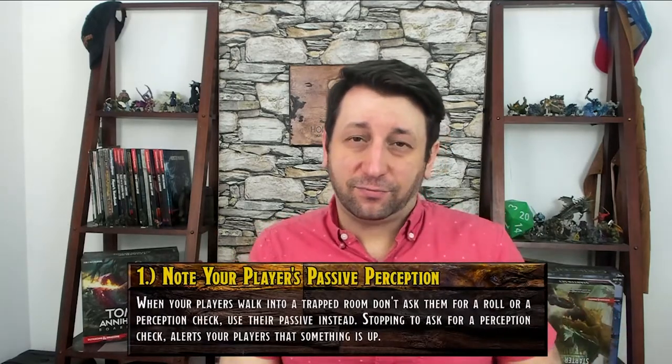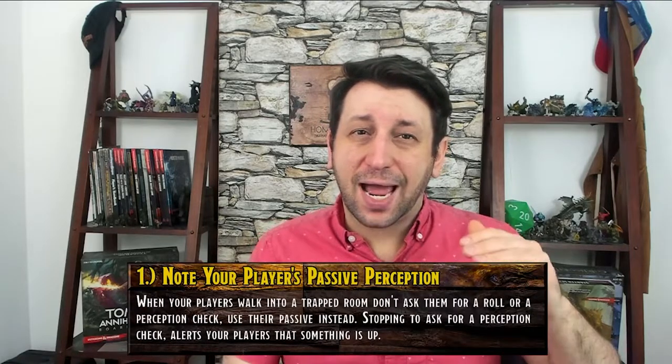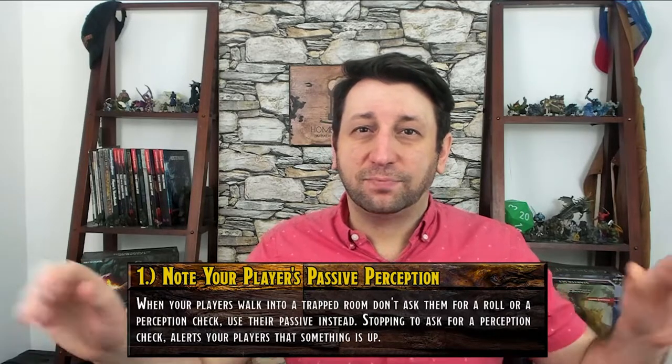The first thing we have to look at is always the passive perception of your players. You think this is an obvious thing, right? But if you ask your players for passive perception at the beginning of every single session, it clouds and muddies the waters. When you're asking for a perception check when someone enters a room, you're automatically tipping off your players that there is a trap there or something to be avoided. Keep your passive perception and make sure you know exactly where each of your players is at.